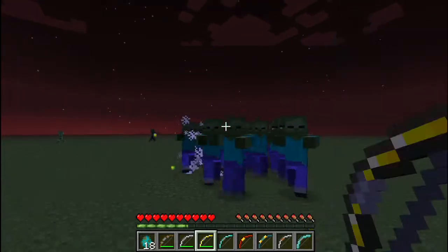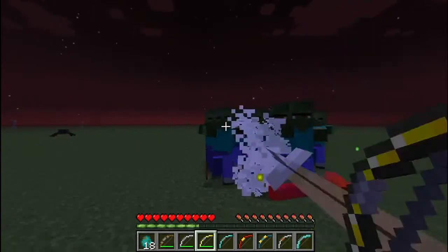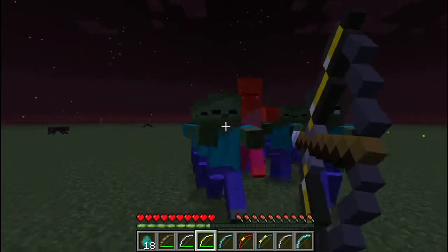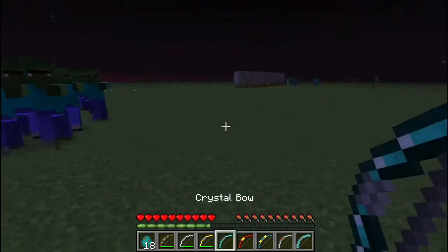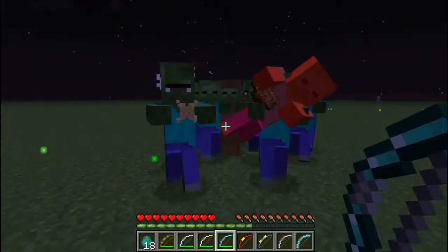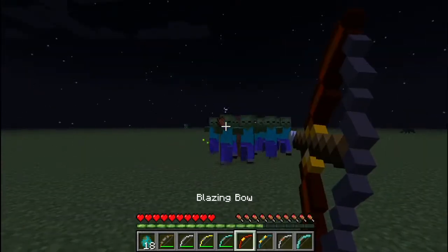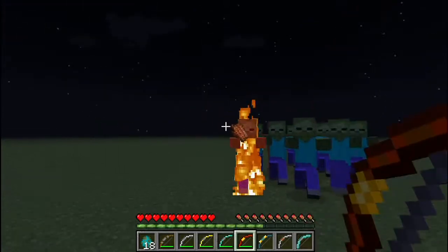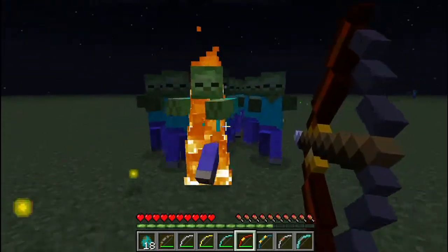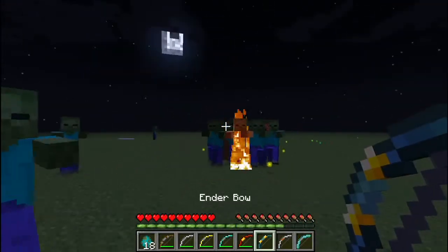Golden bow — extremely fast, two hits, two kills. But the durability is only like 65 uses. Crystal bow — same speed as the gold bow, lot more damage, durability is a lot higher. Blazing bow — double the damage of the regular bow, sets them on fire. So it's two hits, or if you let them burn it'd be even more damage.